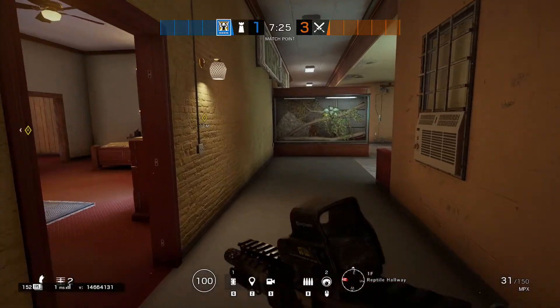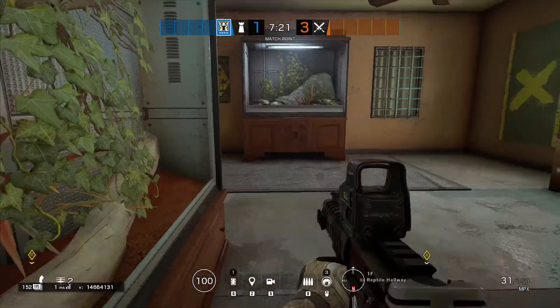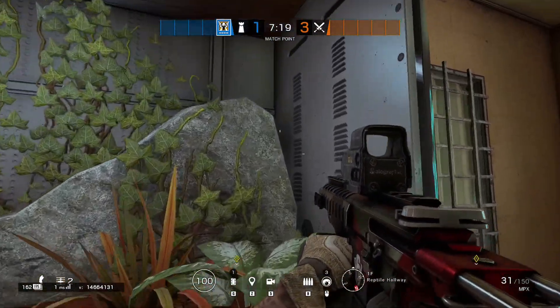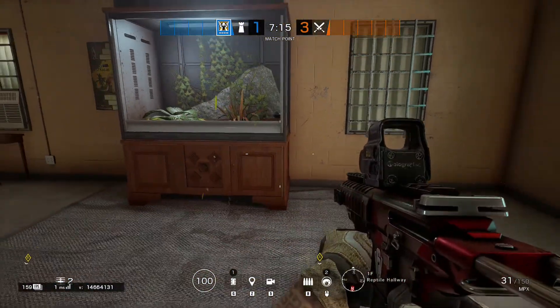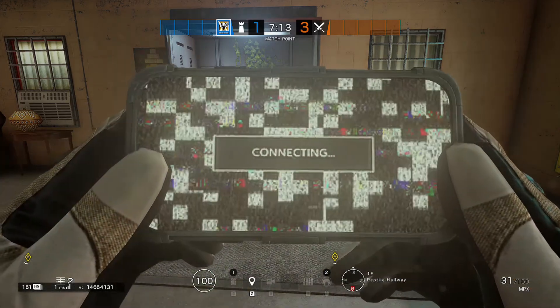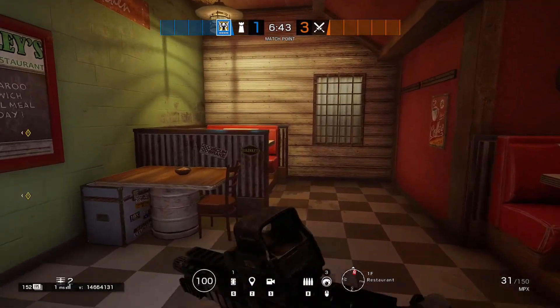To give you a view of the hallway, and to get the other side of the hallway, you can toss your camera into the display case over here — something similar to what we did before. At a distance, it kind of looks like a rock that's part of the display case.